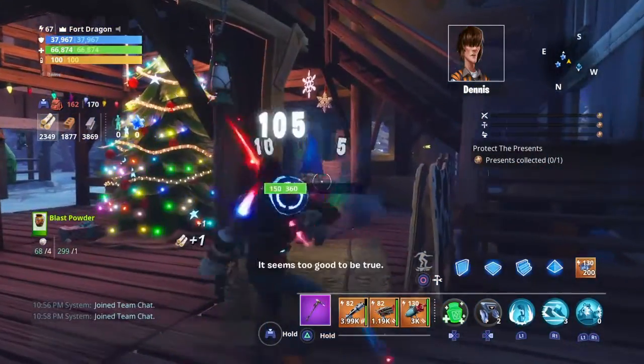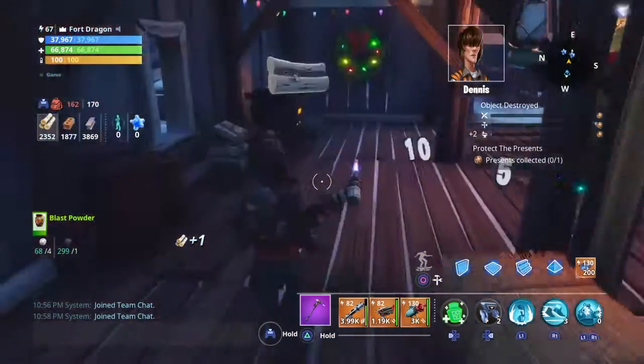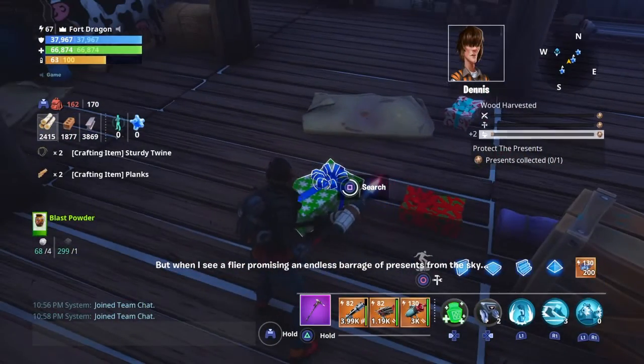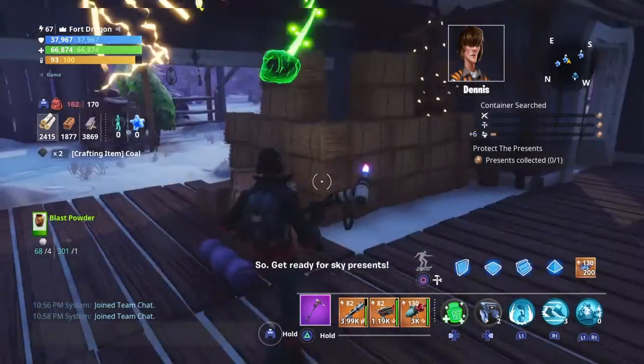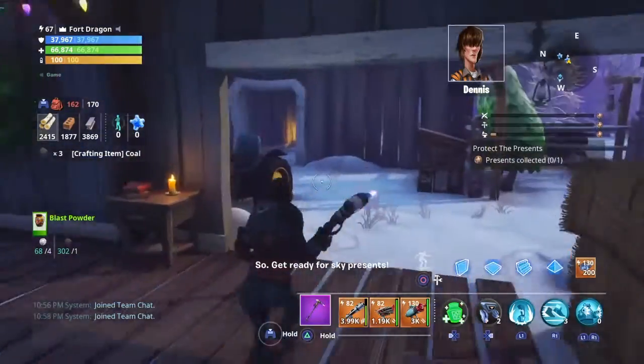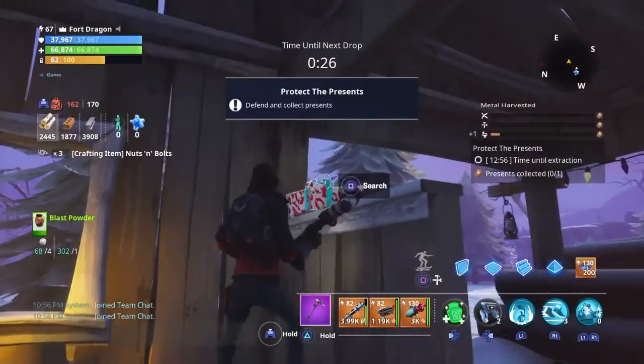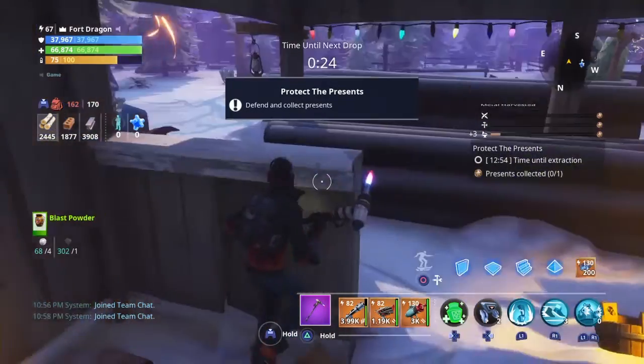The first thing you want to do when you load in is completely turn around and head over to this barn. When you go into the barn, go to the Christmas tree first and get the presents under it. All presents will have coal, and they have a really small chance of having an Active Power Cell, but I take my chances because it's going to have coal.